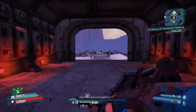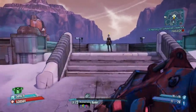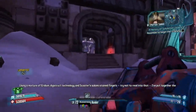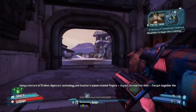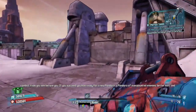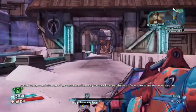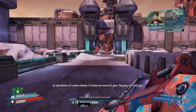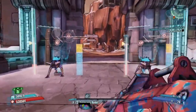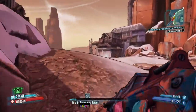Here we are with the famous Digistruct Peak rocket jump skip. I chose to do this on Salvador, but in reality you can do it on any character. I would recommend watching Jolt's video on it — I'll put that link in the description. Even Krieg can do the rocket jump glitch. Anyway, back to the glitch: start Digistruct Peak, run past all these enemies, head to the left. I'm going to be rocket jumping with two low level Butabooms.